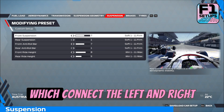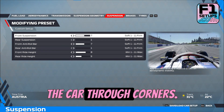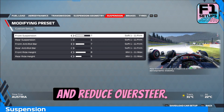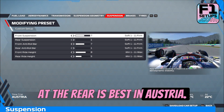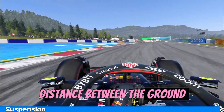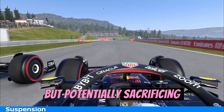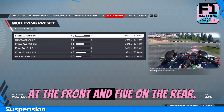The anti-roll bars, which connect the left and right wheels of the car, can also be adjusted to control the balance through corners. A stiffer front anti-roll bar will reduce body roll and improve turn-in, while a stiffer rear anti-roll bar will improve stability and reduce oversteer. Stiffer at the front and soft at the rear is best in Austria — 7 and 1. The ride height refers to the distance between the ground and the underside of the car; for Austria, we have gone relatively high with 8 at the front and 5 on the rear.